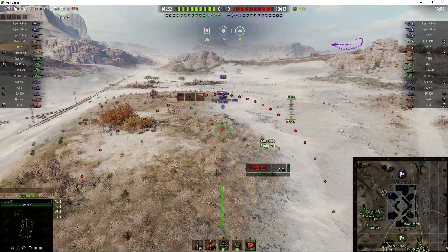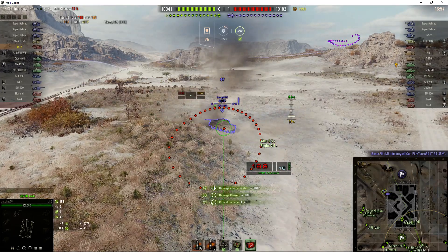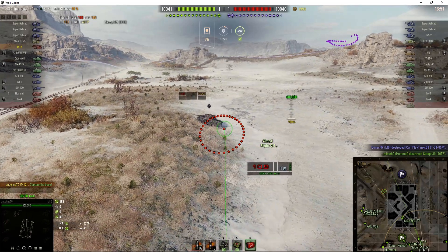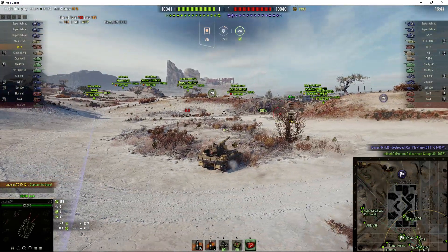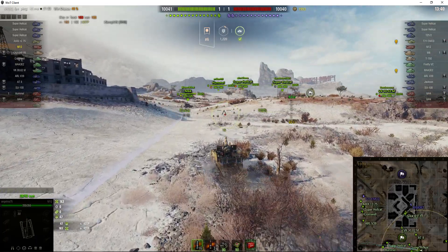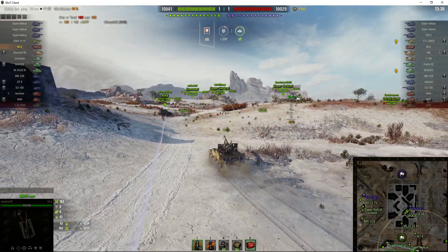First target: the 40TP. The round lands right in front of him for 183, tracks him — he's stuck there. He fixed his kit but it's too late; the Hummel got around in just afterwards and killed the 40TP. Angelina not only got the 183 hit points from her shot but also picked up some stun assist, and she's changing her position.